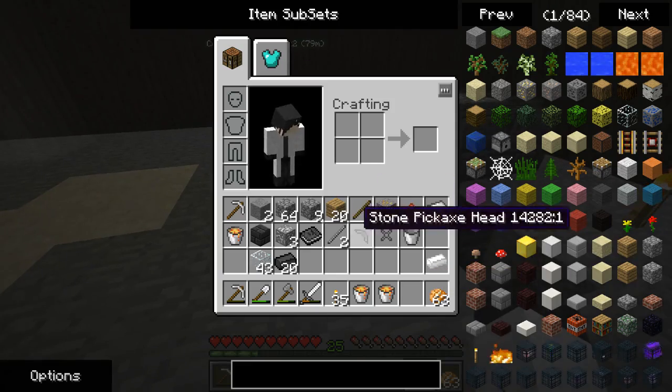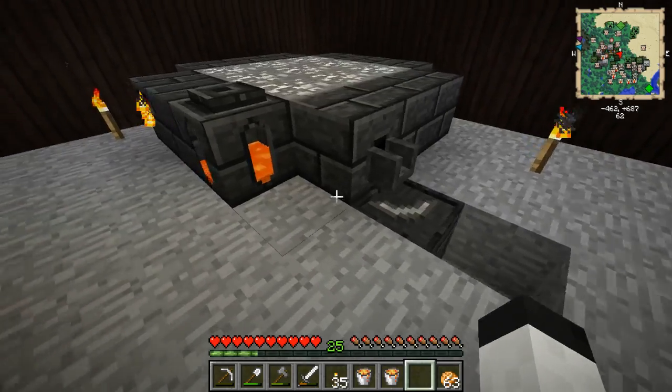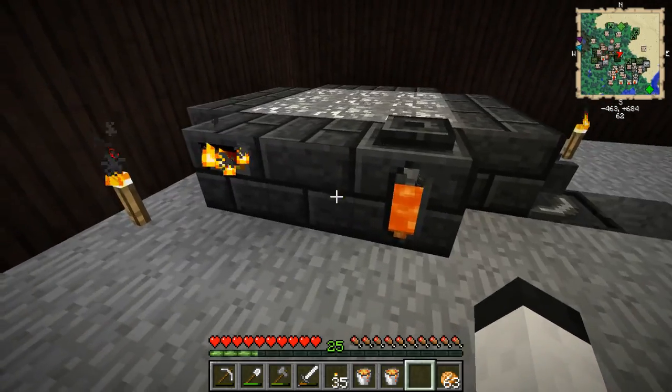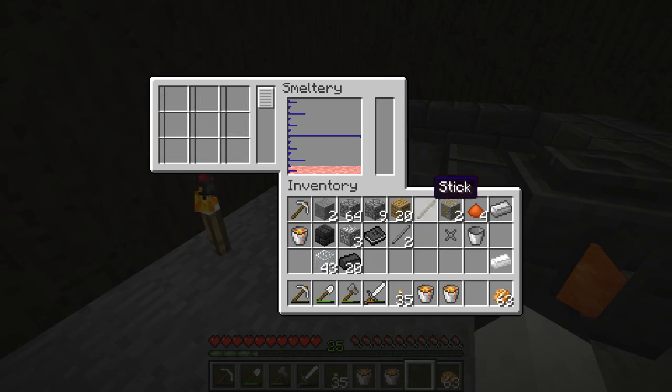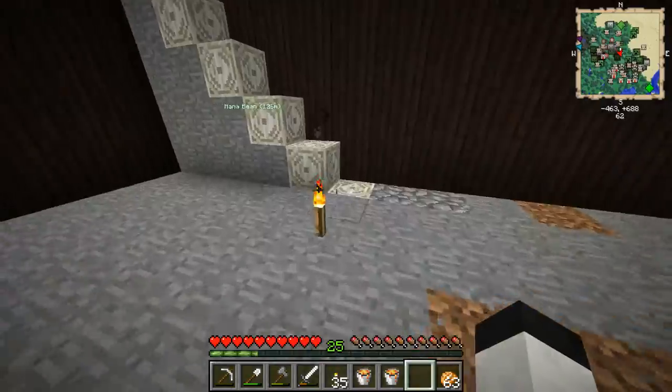That will go there so whenever I pour out the pattern it will form around it and we'll end up with that pattern, then we'll have to pour materials into it which will be a slight pain. I would have thought that the powder would have melted faster than everything else but that seems to not be the case — whatever.